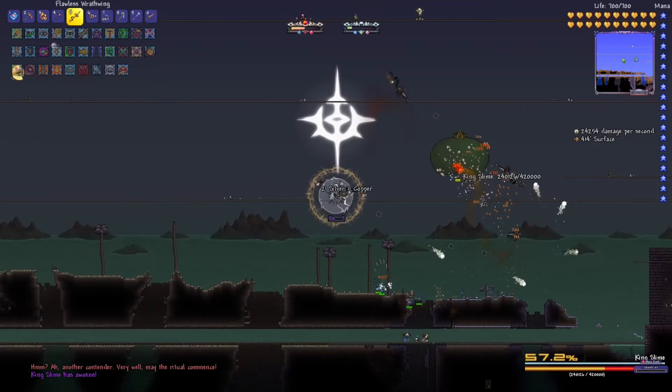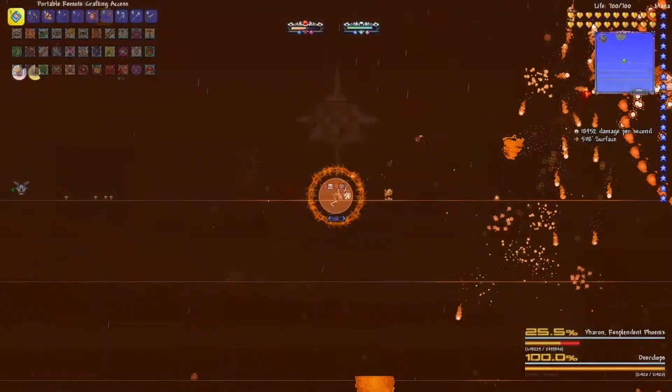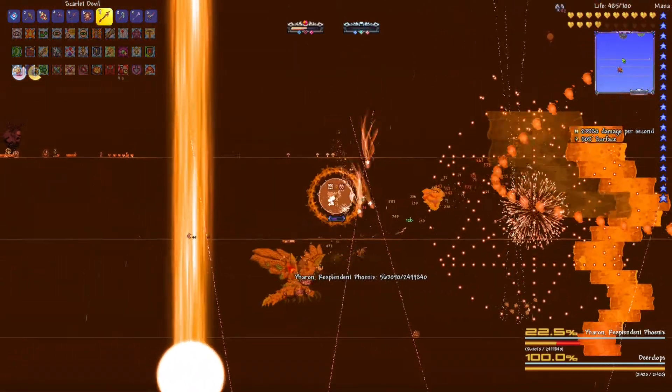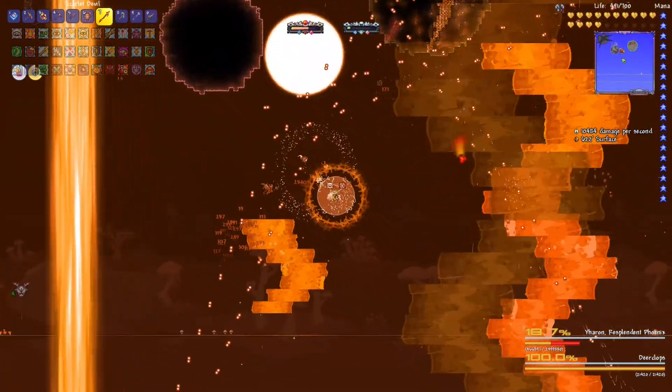Personally, I find it extremely useful by using a Spelunker potion and running into caves early on in the game. But it's also incredibly useful for more difficult bosses like Yharon and the Bullet Hell from Calamity. Play around with the different settings — my preference may not be your cup of tea, so adjust depending on your preference.